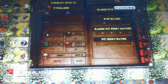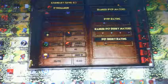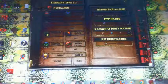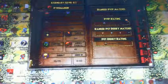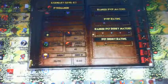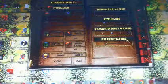PVP and derby rings. This is your player versus player ratings and derby ratings. It just tells you your last matches, how much you won and how much you lost, your PVP rating, your ranked pet derby matches — gold medals, silver medals, bronze medals, and lumens medals you got — and your pet derby rating.